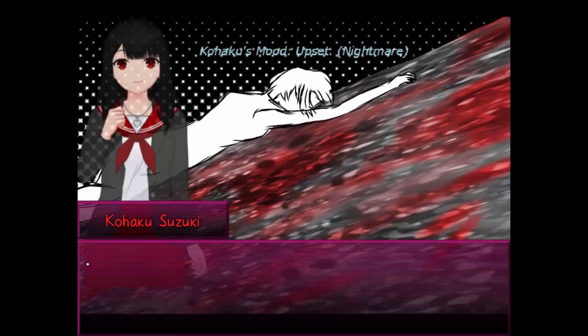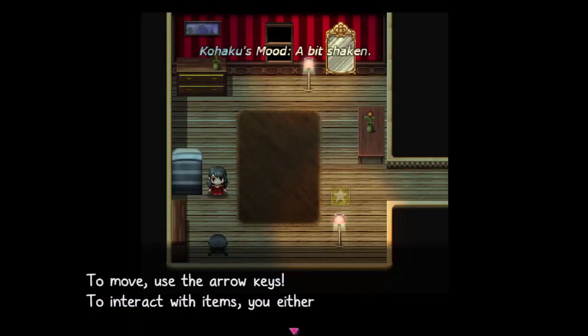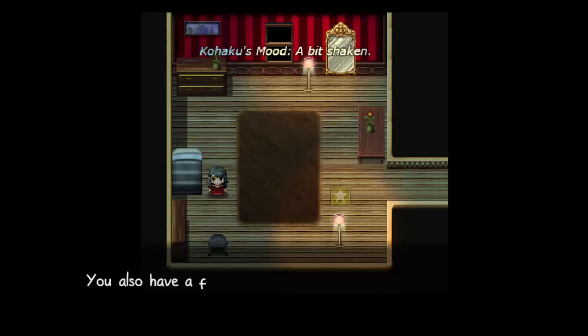Kohaku's mode: Upset. Nightmare. So we're in a nightmare, I'm guessing. To move, use the arrow keys; to interact with items, either bump into them or press Z. You also have a flashlight — press F on your keyboard, or go to your items. If you don't like the control scheme, it can be changed — look for keyboard config in the options. Oh, I do like that you can play with a controller if you choose to instead of having to stick with keyboard. I'm going to stick with keyboard for now, but it's good to know for the future.